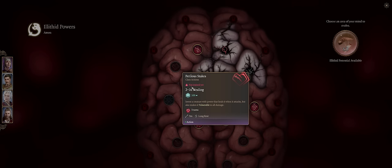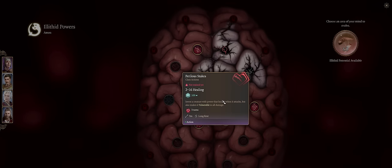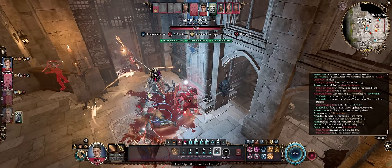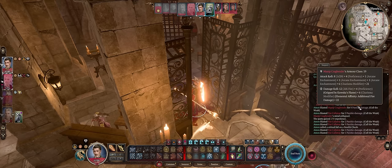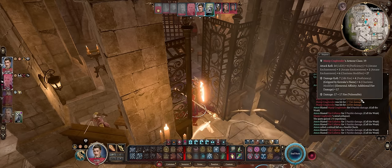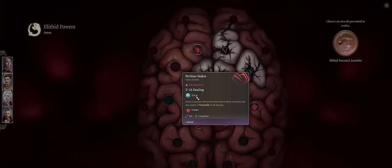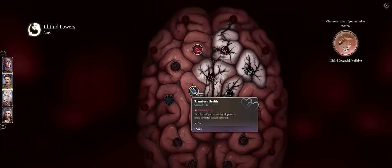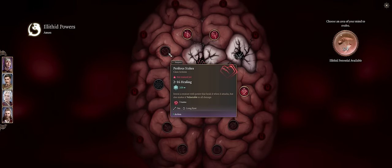Another absolutely busted Brain Power is Perilous Stakes. It's once per long rest, but the effect is definitely worth it — this is the ultimate boss killer. There's no saving throw, and whatever enemy you cast this on will become vulnerable to all damage sources, meaning twice as much damage taken from anything in the game. The only downside is so minor it might as well not be there: whenever they attack you, they'll be healed by 2d8. But who cares — it's double damage from all of your allies' attacks. Even better when you have summons, because you'll have like 30-plus all dealing double damage before the enemy can do anything. The requirement is Transfuse Health, which is rather poor, but Perilous Stakes is so good it's definitely worth the price of admission.